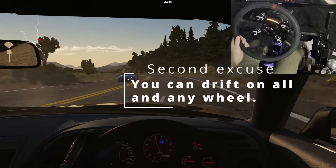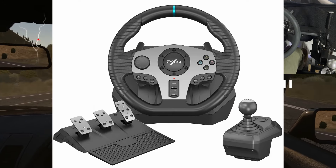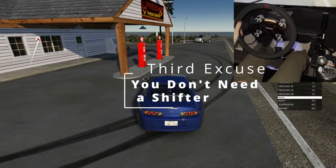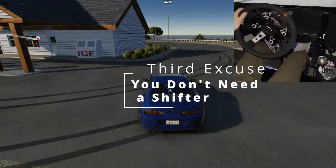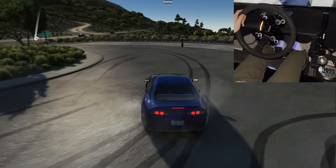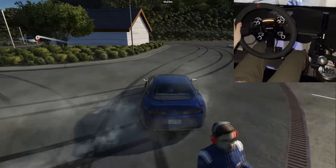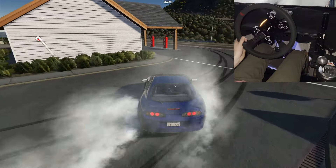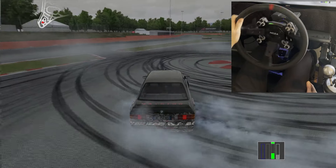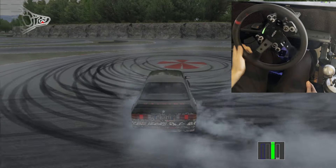Number two: you can do this on every single wheel on the market — PXM, Thrustmaster, Logitech, it doesn't matter. Number three: you don't need a shifter to drift. Paddles will be really hard to go up and down gears while drifting, and as you get more advanced I do recommend picking up a shifter. But you only need one or two gears for learning — first and second for donuts, second to third for your first corners.